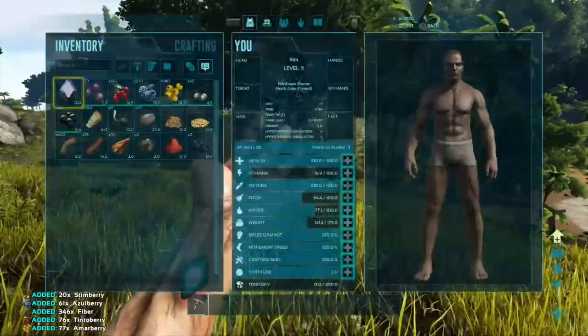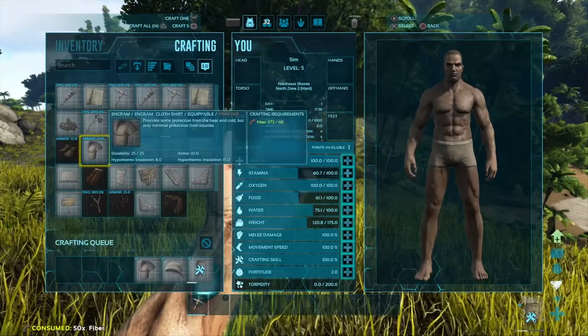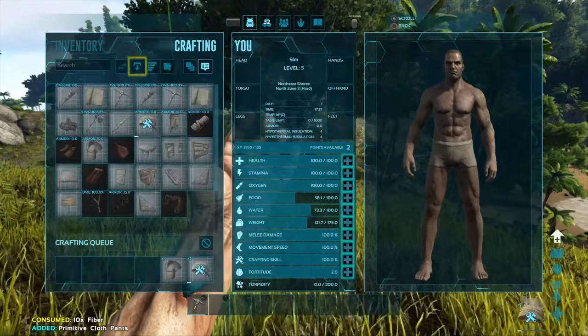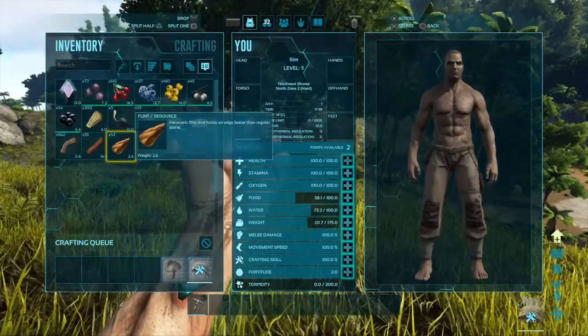It feels weird, like I don't have a plan. I don't just go obtain a Pteranodon, go get the notes, and go from there, get an Argy. No, it's completely different. Especially starting out, it's going to be much harder.